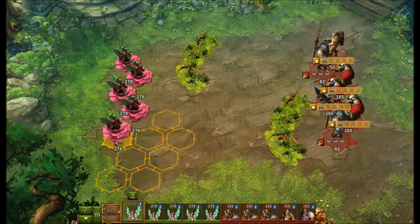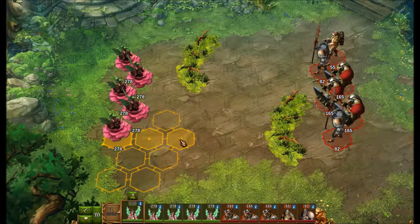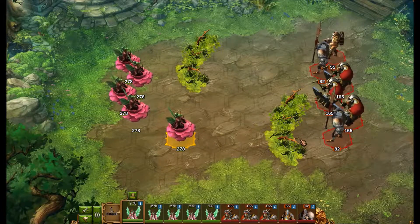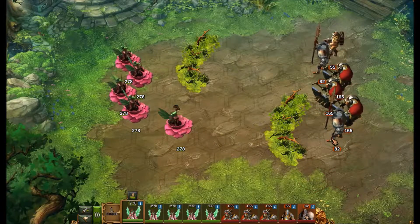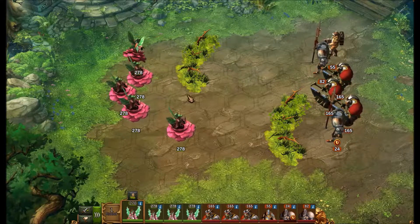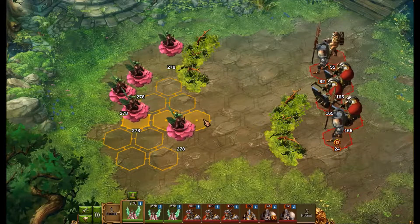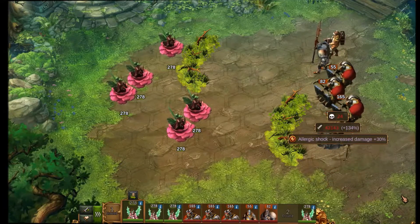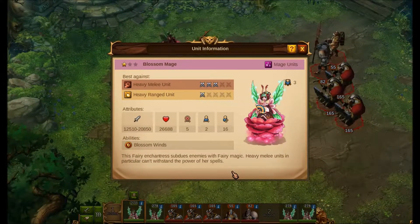The Blossom Mage is a mage unit. She can move two spaces and attacks five spaces away. She's fairly strong in both attack and defense, and her five-space attack range gives her a huge advantage over the other two available mage units.